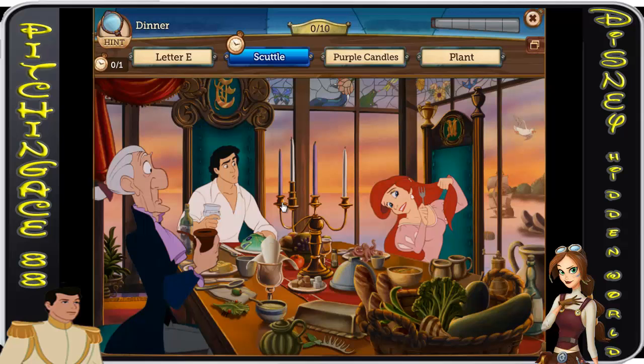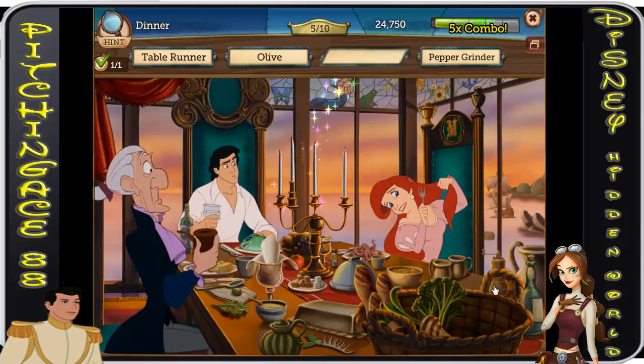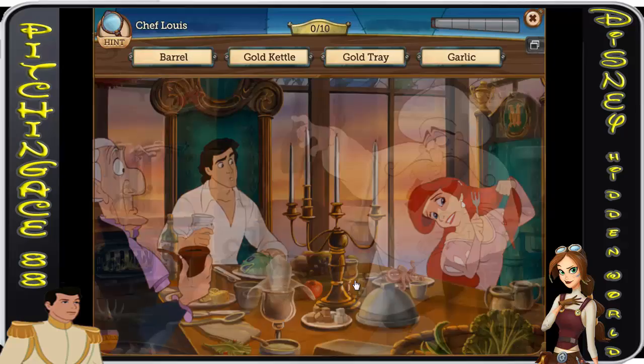Fish, fish. Let's see what we got here — candlesticks, scuttle's gonna be out here, perfect. Letter E, green gourds are gonna be here, candles are here, pepper grinders gotta be around there, bread, olive.